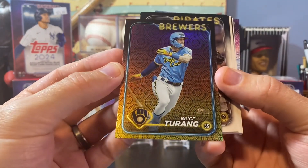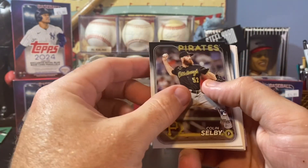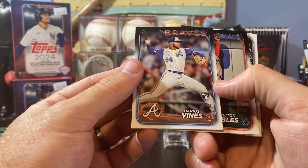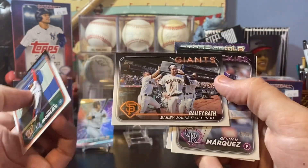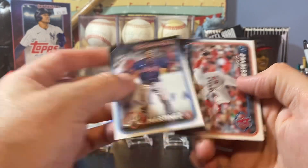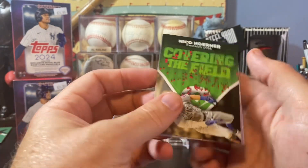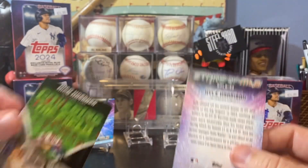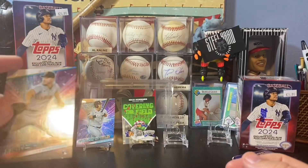Bryce Terang. I'm going to have to look at which parallels are in the blasters. Colin Selby. Corbin Burns. Oswald Peraza. Darius Vines. It's a cool Victor Robles picture — I like that one. Bailey Bath. Herman Marquez. JP Martinez. Carlos Estevez. Daniel Lynch. And then we have a Covering the Field — Nico Horner. Pretty cool little insert there, haven't seen those ones before. And a Kyle Harrison Rookie Stars of the MLB.